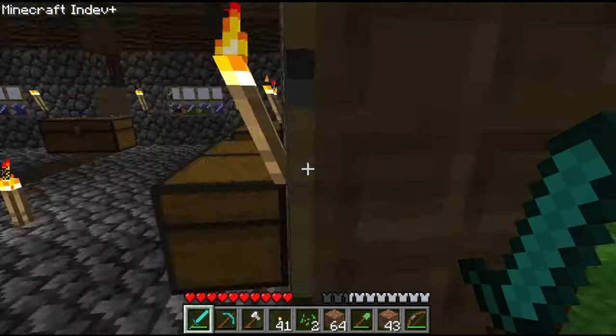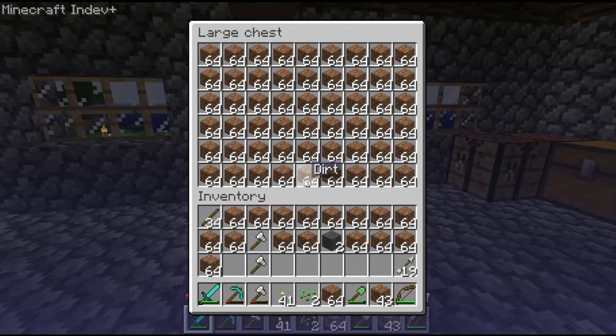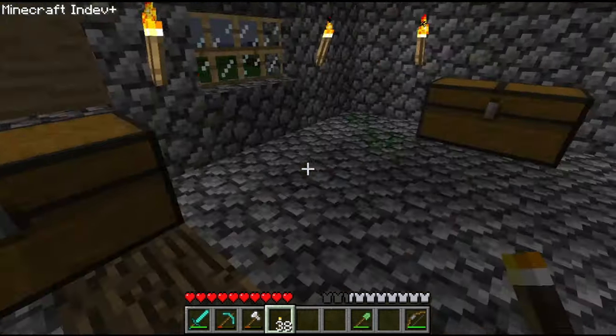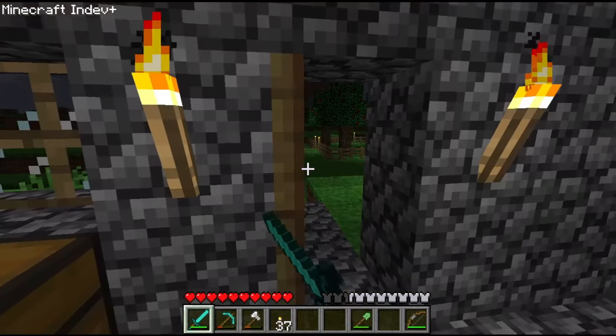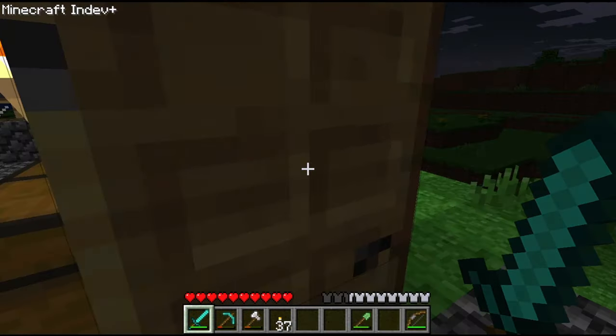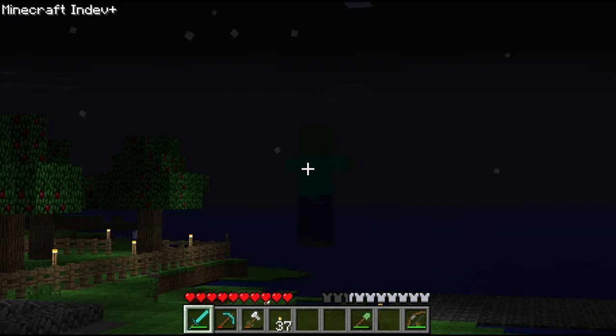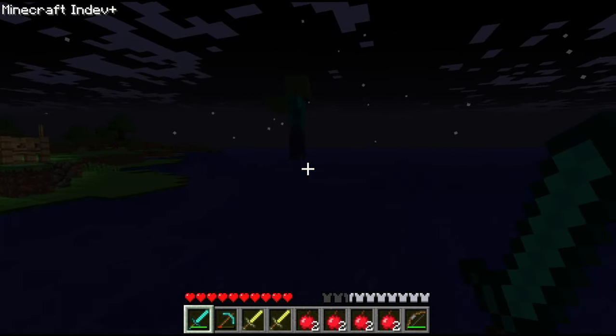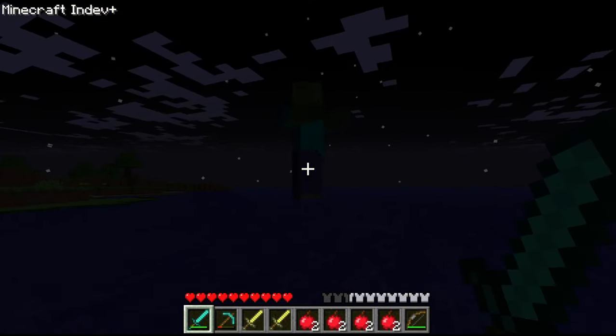A blood moon is rising. What do I do? I have no idea what to do. Am I safe in the house? Do I need more torches? I was not expecting a blood moon. There's one right there. Here goes nothing — it's our first giant zombie. We have to kill this guy.